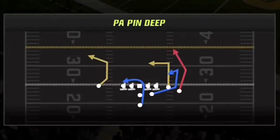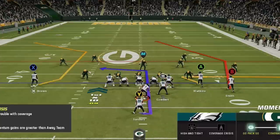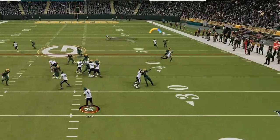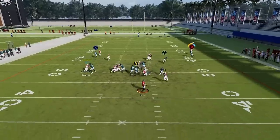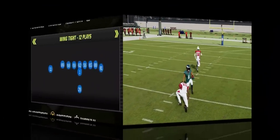The next play is also from the Pistol Open Flex Close, and that play is called the PA Pin Deep. This is another play that instantly beats man defenses like Cover Zero. Every route here beats man coverage, but the most consistent and explosive is the B route, as the cornerback in coverage will bite on the outside move, making for a very quick and easy throw once he breaks back inside for a catch and run opportunity. Just make sure to try to throw it into the break, then run away from the coverage, and you should have easy one-play touchdowns.